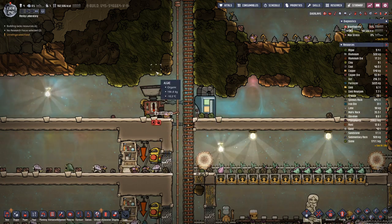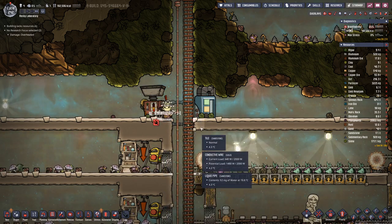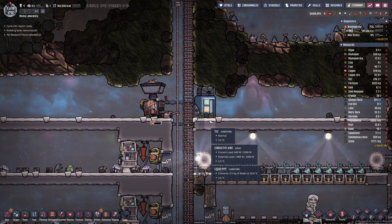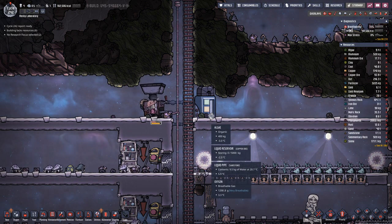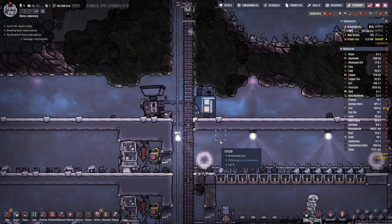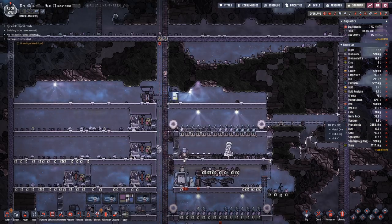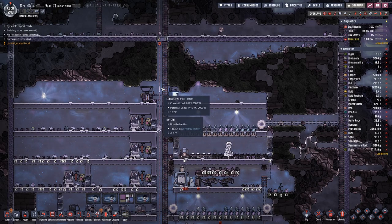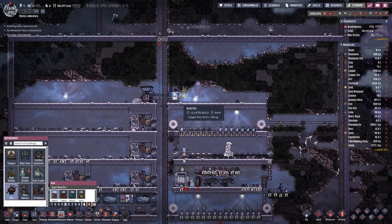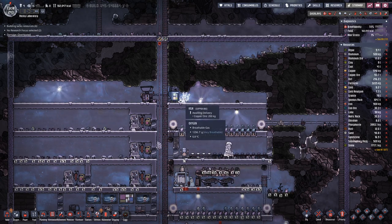Seeing that the temperatures on the outside are really on the cold side, maybe it will work up to the point where we get the steel that we need, and then we will eventually have to have a different setup. Now that we have a bit of iron, we want to make steel — but for that we need a kiln, because we need a bit of refined carbon.